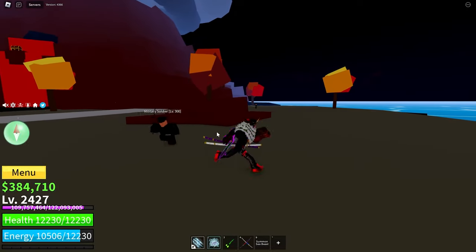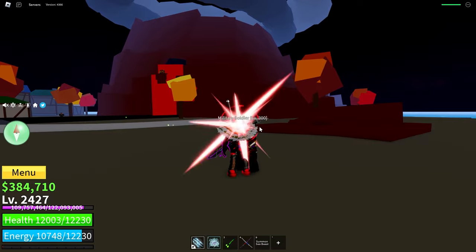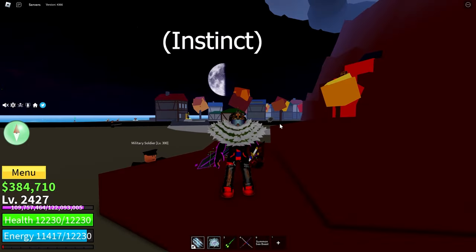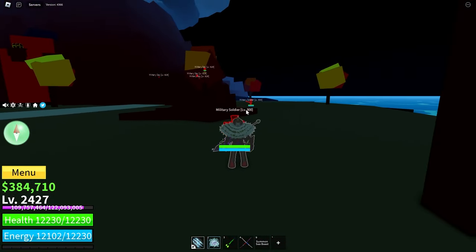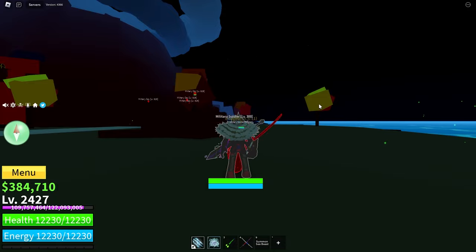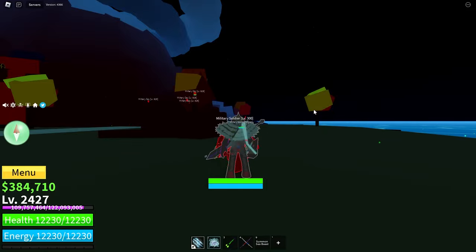But on this enemy who does have Haki, as you can see, he can just hit me as much as he wants. Now with observation, I can let you dodge. As you can see, I've got 11 dodges. Every time a regular enemy hits you, it goes down by 0.5 of a dodge. And when a boss hits you, it goes down by 1 dodge.